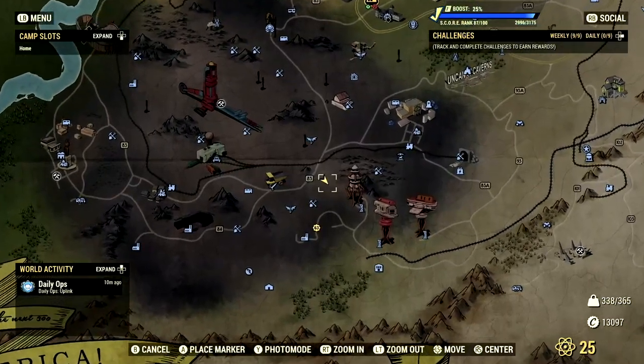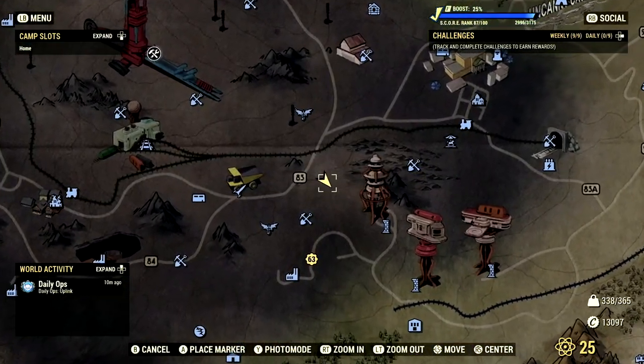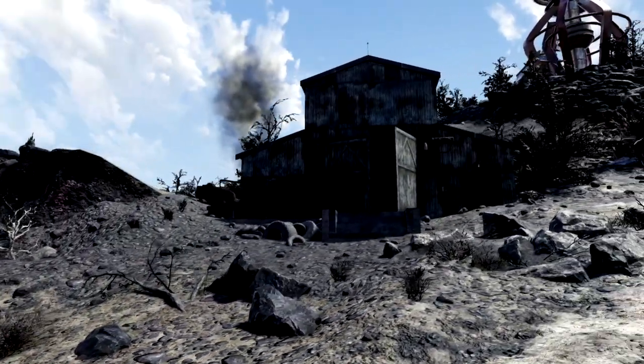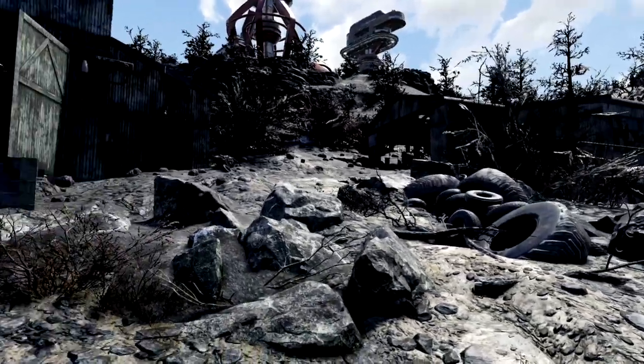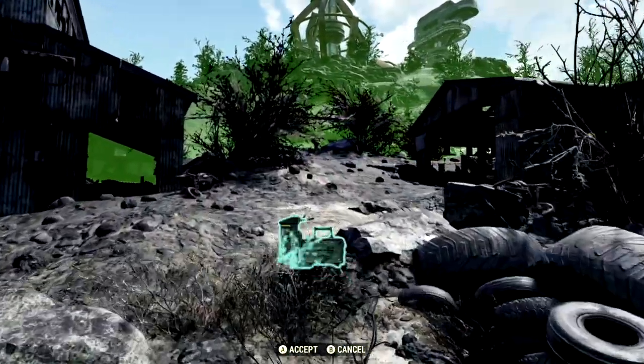Our next camp location on the list is just north of the abandoned mineshaft 2 located in the Ash Heap region. This camp location has got to be one of the best camp locations in all the Ash Heap region. We have two magnificent structures — this barn right here and this garage right over there — and you can have them both inside your property. Absolutely amazing.